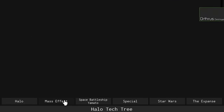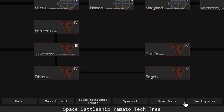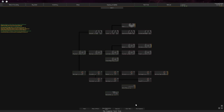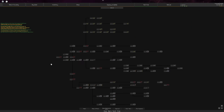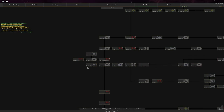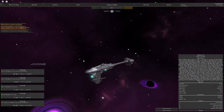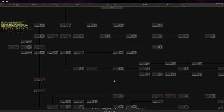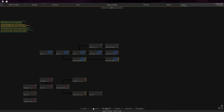The five tech trees are Halo, Mass Effect, SPY, Star Wars, and The Expanse. For new players, I'd recommend the Star Wars tree as it's probably one of the bigger ones and more approachable for people who watch the Star Wars movies. Other tech trees are also very fun and they each have their respective meta vehicles, so you won't really miss out choosing any faction — they're all relatively strong.